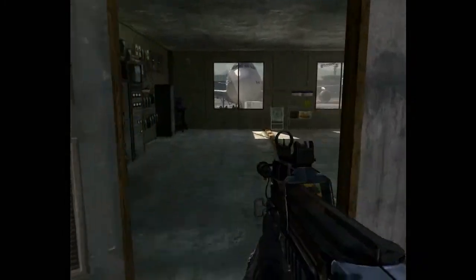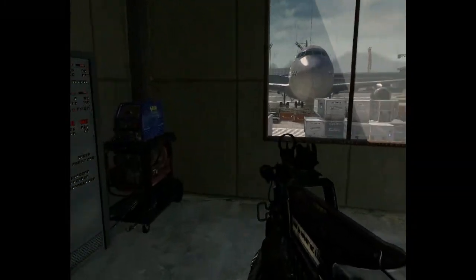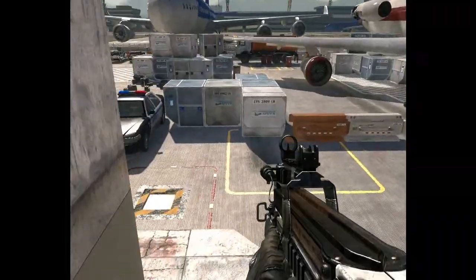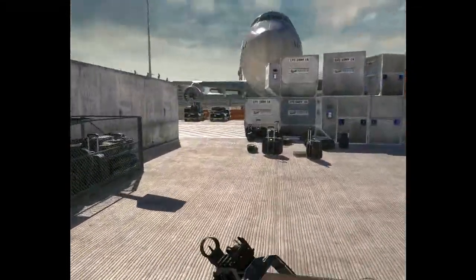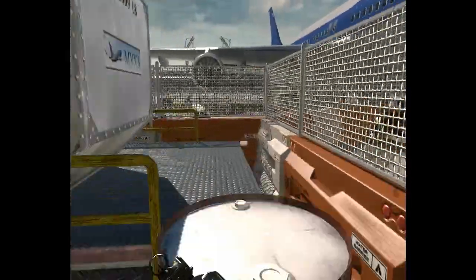Down below we actually have the maintenance area. There really isn't a lot in here, except again a lookout of what's going on down below. We'll head down to the tarmac. There isn't really a huge amount of places here — there are a couple of places that you can hide in if you really want to, but they're kind of out of the way.